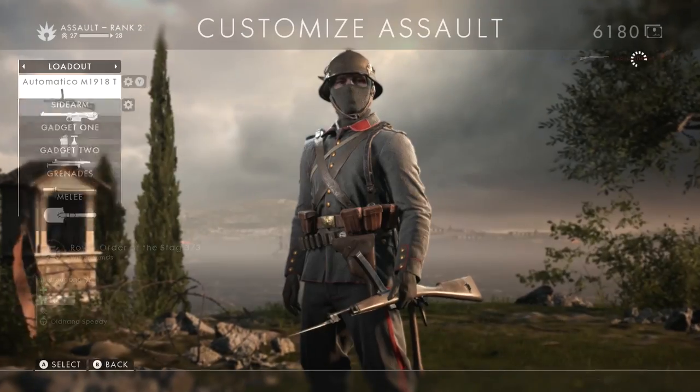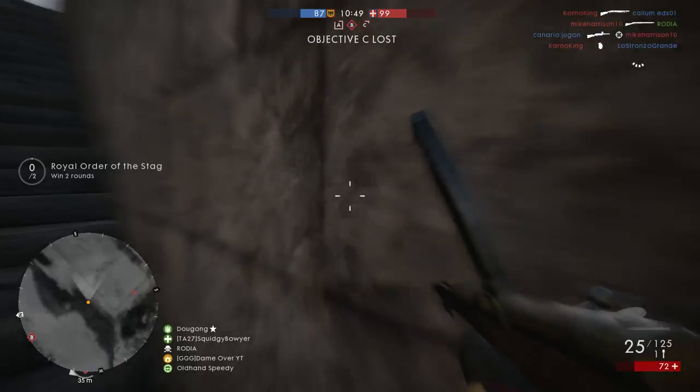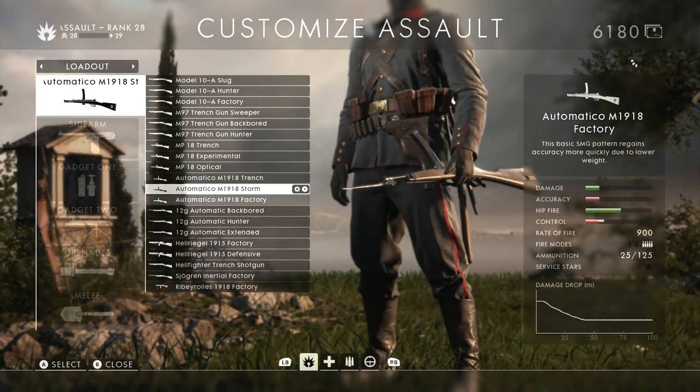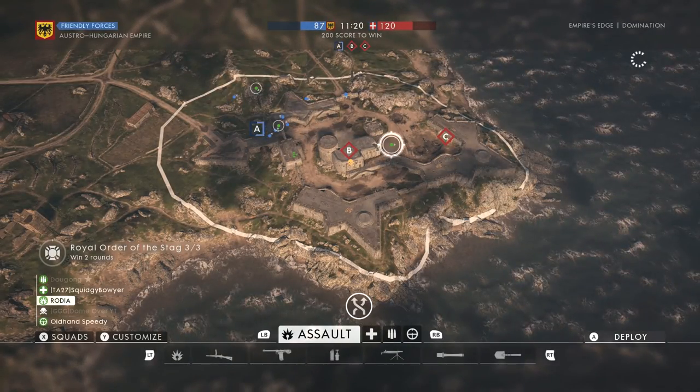Variant of the Automatico — it's the Storm, which is everybody's favorite. This guy should go down quite easily. Next, we've got the Automatico Factory, which I can't remember what the difference is, to be honest with you.